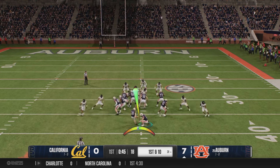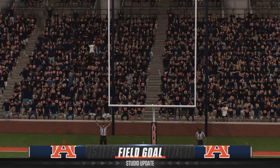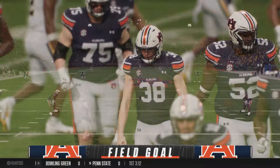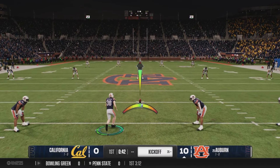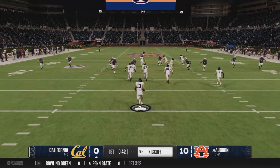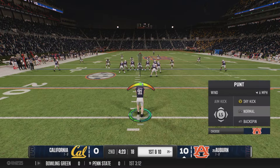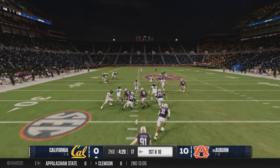First up, the kicking meter has been fixed. It sounds like it was never supposed to be that tiny little kicking meter that was introduced after the last big update. As you can tell from that field goal and this kickoff right here, the kicking meter has been fixed — it's back to the normal size, so it's way easier to actually see what you're doing. I'm not sure if it was ever supposed to be changed at all. It sounds like maybe that was unintentional — it was a bug — but now it's back to the normal size, so that is good.